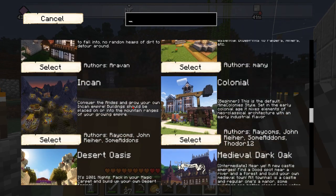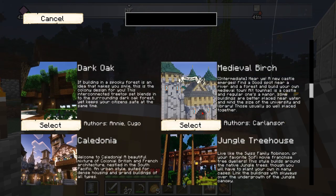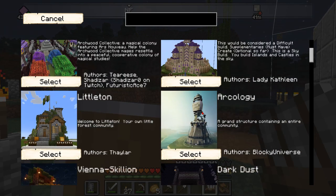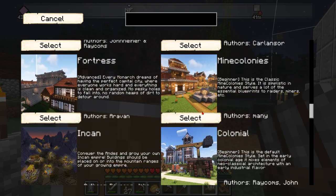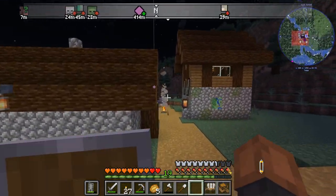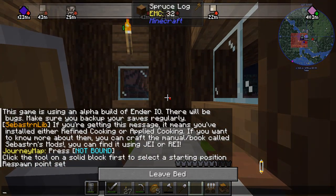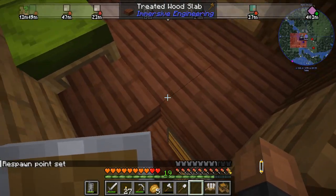I think that was the one I saw too. Okay, here's the colonies options. I don't want seasonal. Let's do that one. We need to go sleep first — night comes really fast.